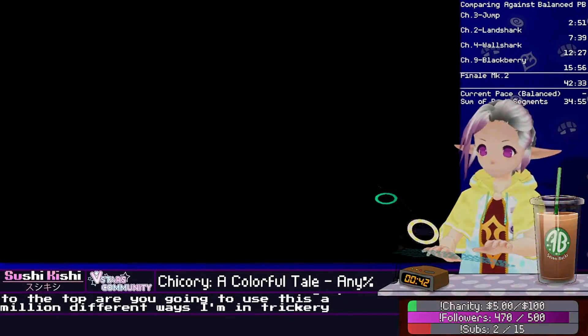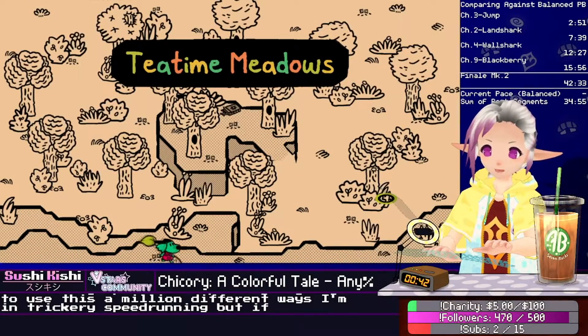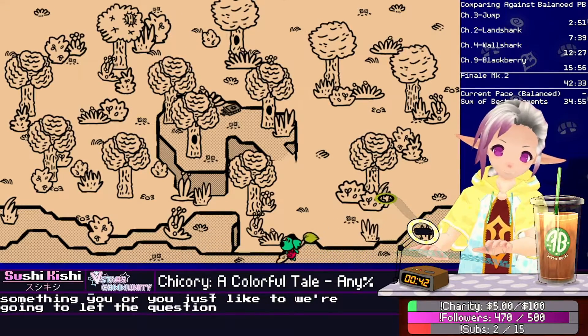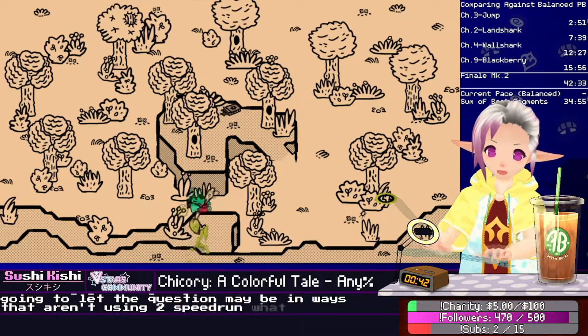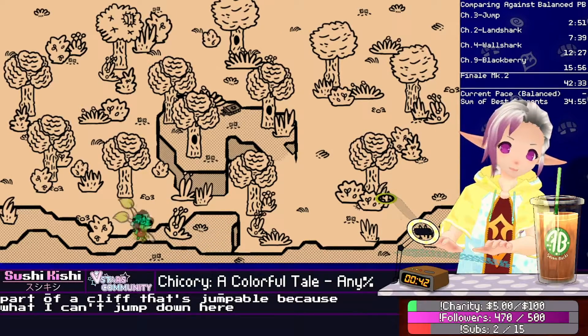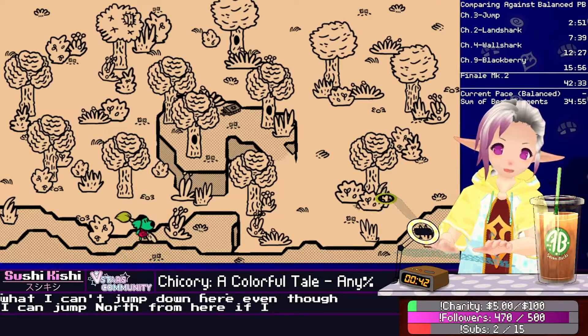You're going to use this a million different ways in trickery speedrunning. But if you'd like to try to route something new, or just move around with the glitch in ways that aren't used in the speedrun, what you're really looking for is the part of a cliff that's jumpable. Because look — I can't jump down here, even though I can jump north from here; if I jump south, the boundary's still there.